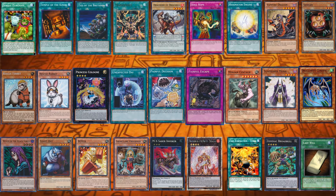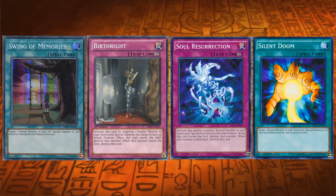Moving on to card tips — here is a bunch of cards that can search Hitatsu-me-giant from your deck: Single Purchase, Temple of the Kings, Ties of the Brethren, Transmodify, Dragoons of Draconia, Soul Rope, Resonator Engine, Vampire Dragon, Sangan, Rescue Ferret, Rescue Rabbit, Princess Cologne, Unexpected Die, Painful Decision, Painful Escape, Minnow and Centaur, Summoner Monk, Dragunity Corsesca, Witch of the Black Forest, Giant Rat, Boxer, Frontline Observer, Mx Saber Invoker, Brotherhood of the Fire Fist Tiger King, Fire Formation Tenki, Zodiac Broadball, and Last Will. Also, cards that can bring it back from the graveyard, because it's a normal monster, include Swing of Memories, Birthright, Soul Resurrection, and Silent Doom.